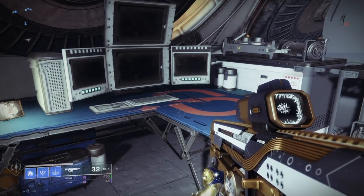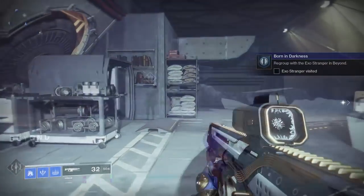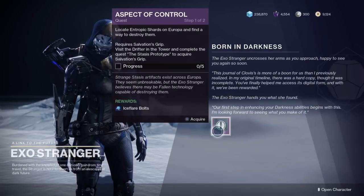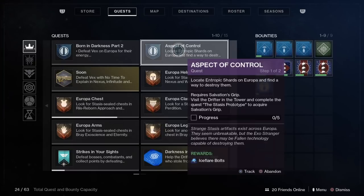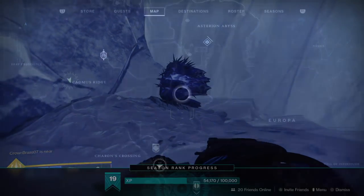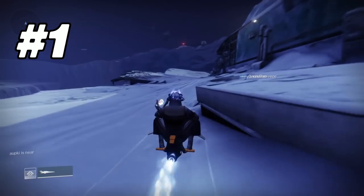It's going to be about a minute and a half of dialogue and then after that she'll disappear and the next part of the quest step pops up: we need to regroup with the Exo Stranger. Head back to the Exo Stranger on Europa, talk to her, and she's going to give us the next part — Aspect of Control, step one of two. From here we need to visit the Drifter in the tower and complete the quest, the Stasis Prototype, to acquire the Salvation's Grip exotic grenade launcher. We need to use this to hit those little Dorito-shaped triangles, and that is how we're going to get all five of these done.